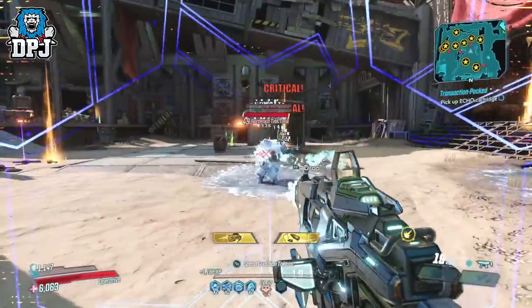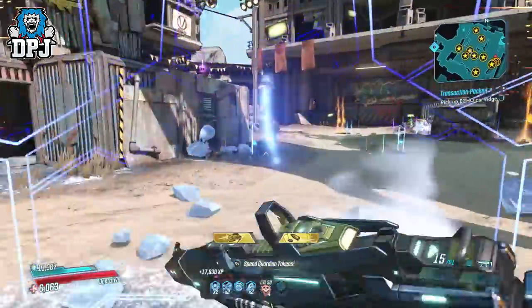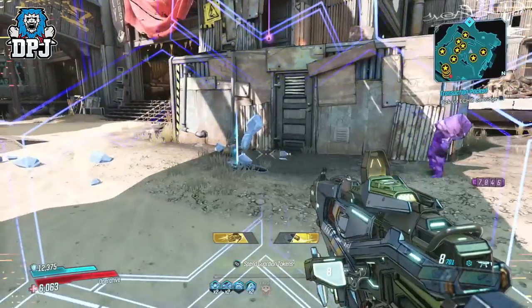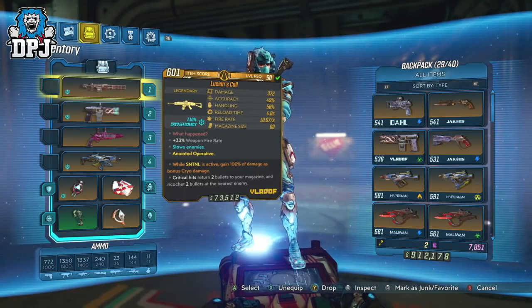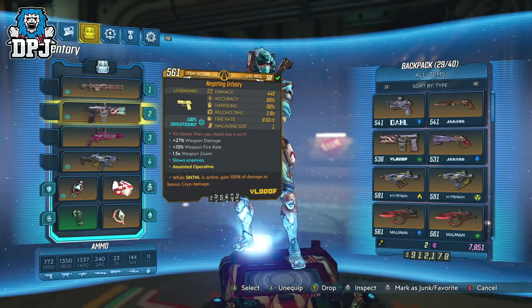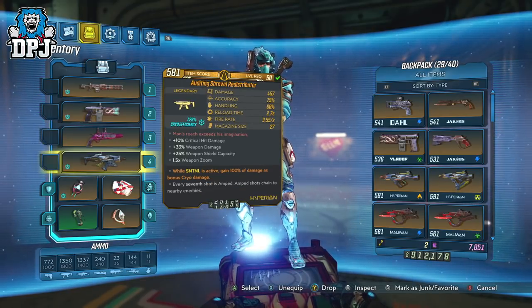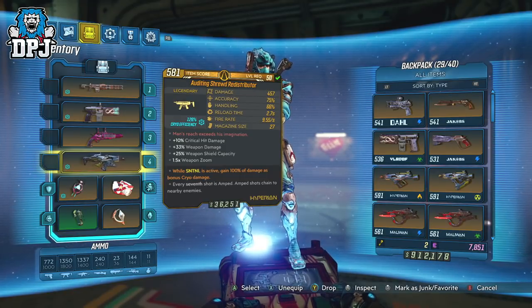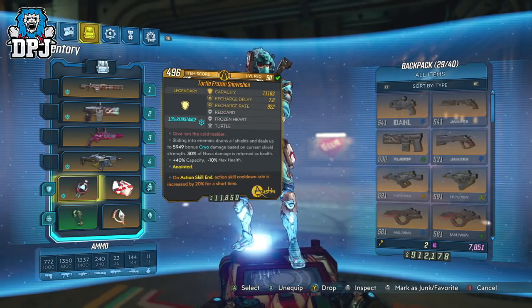Okay so next up we have the Night King — my very own Zane cryo build, which in my opinion is one of the best cryo builds in the game. The Night King is capable of serious damage against basically any enemy. So firstly the weapons I'm using: this cryo solution with that extra cryo damage coming through the sentinel anointment. This infinity pistol will be subbed as it was just here for testing. My Maggie doesn't leave my inventory, again with that sentinel anointment offering extra cryo damage. And we then have the Redistributor with that sentinel cryo anointment too — an amazing weapon which just finishes this build perfectly. The Redistributor is obtainable from Wotan and the Valkyrie Squad within the Maliwan Raid. The shield I'm using here is the Frozen Snowshoe, which also drops from Wotan and the Valkyrie Squad.